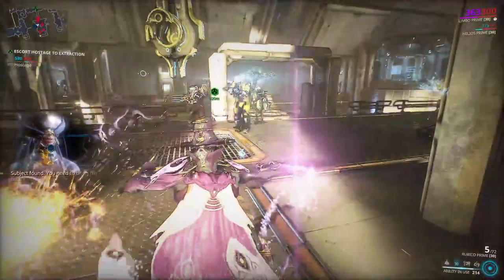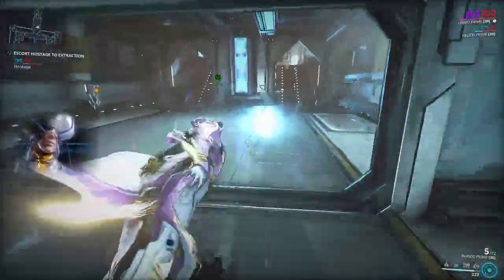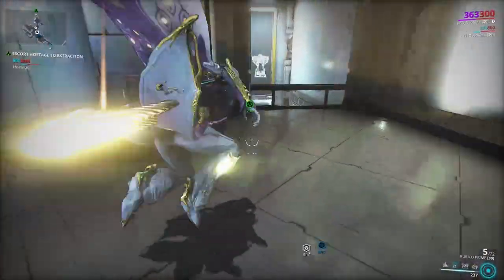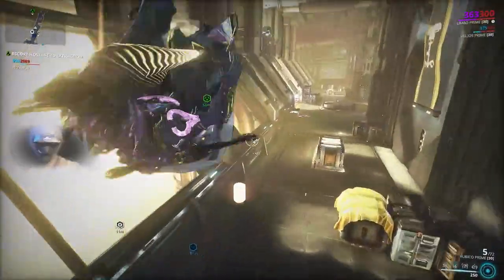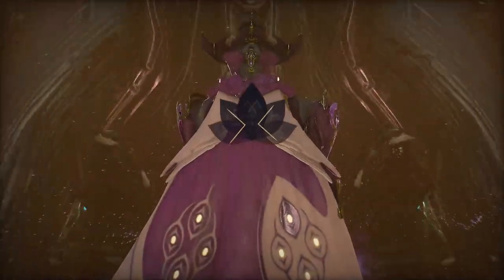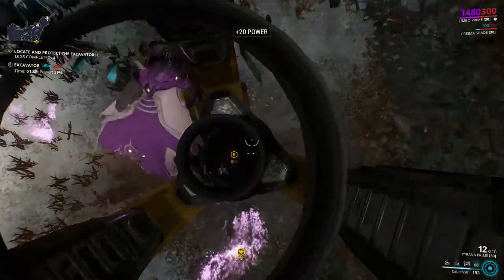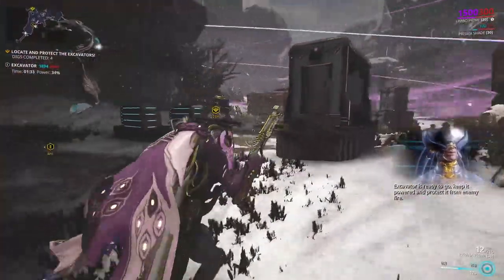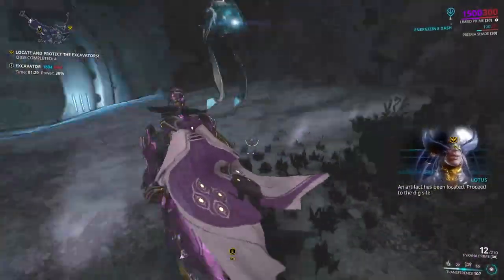Rescue missions are also easier with Limbo because you can Banish the hostage into the rift plane and speed-run to the extraction point. With decent enough duration, you can extract long before Banish runs out, keeping both you and the hostage safe from enemy attacks. Be sure to activate Stasis as well to freeze any enemies caught by Banish. Excavation is another mission type where Limbo shines — Grineer and Infested excavations are the easiest since they don't have Nullifier Crewmen.